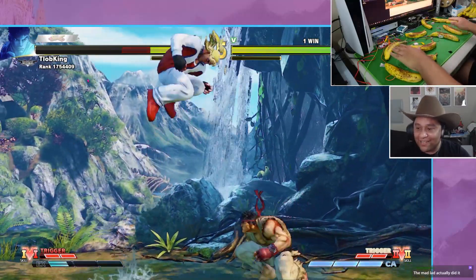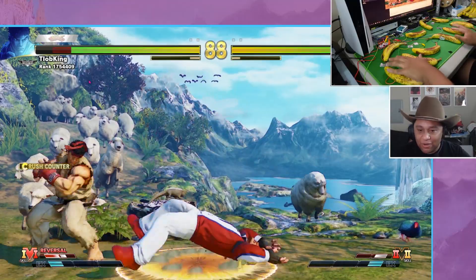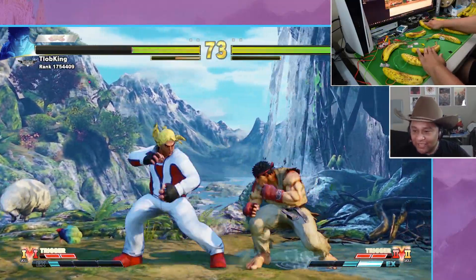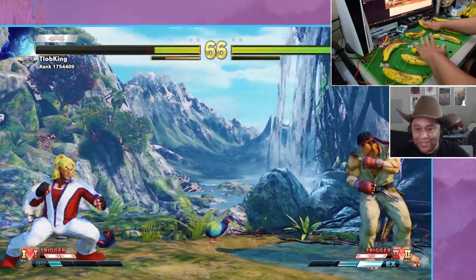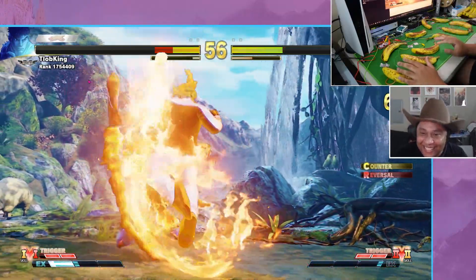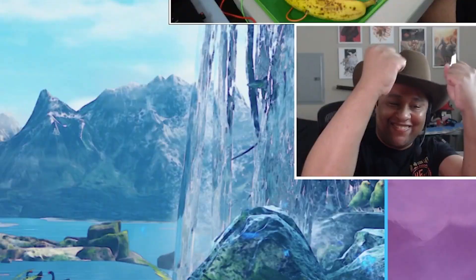Let's see if I can pull off a win this time. One of the challenges is remembering what banana does what. A Ryu! Holy slip! Nice — good sweep. Gotta block on wake-up, homie. Okay, we're learning. We took her out!